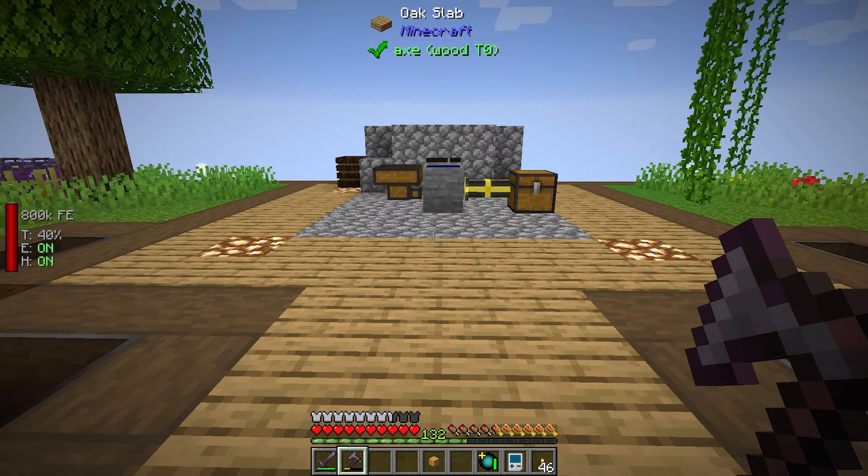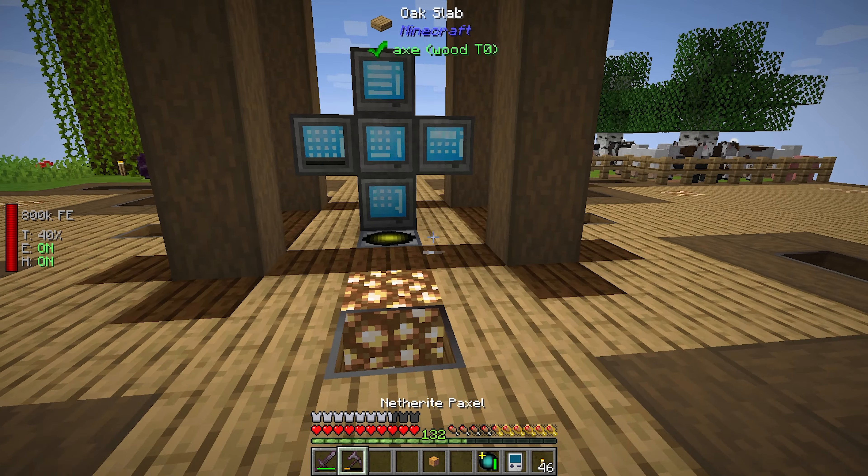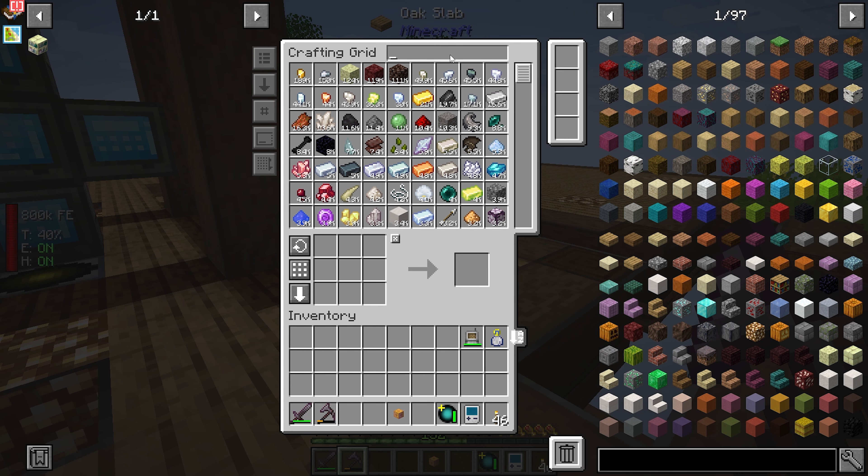So I think now, finally, we're at the point where we can begin. We did this, we did this, we did this, this, and this. So on our to-do list, all that's left is our enchanting shelves. I want to go ahead and throw as many of these things down as I can - see what the heck we can do with our enchanting. In order to get these, we have to go to the End, and we need dragon's breath.